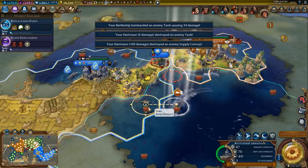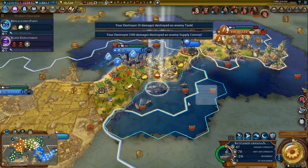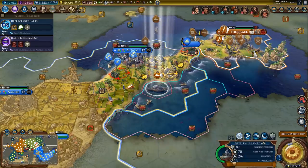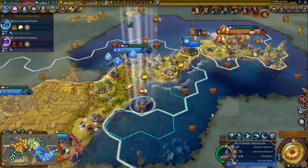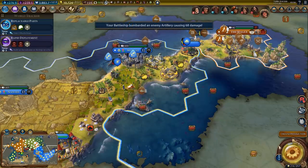Anything else we can attack around here? Let's take a look. We got artillery, let's attack it then from here. 68 damage.